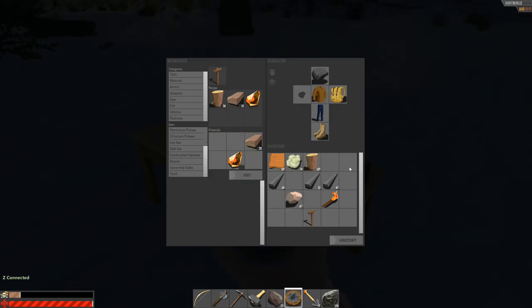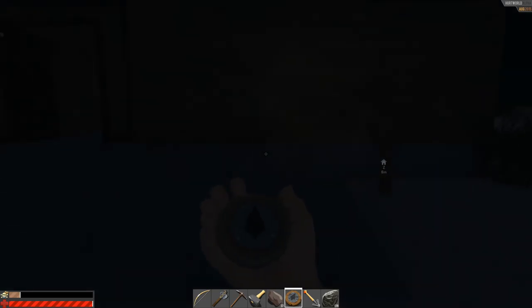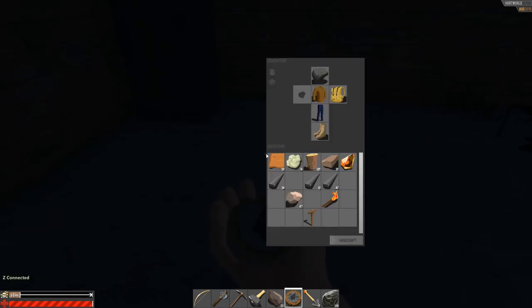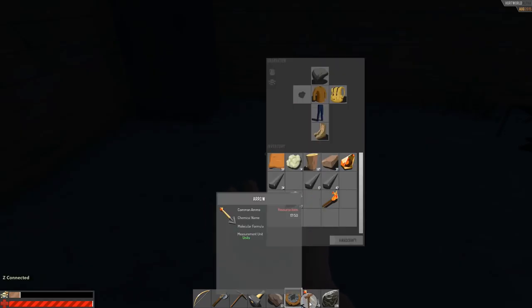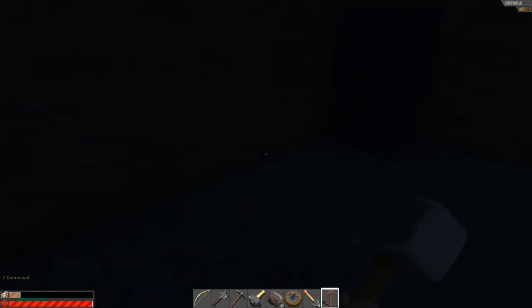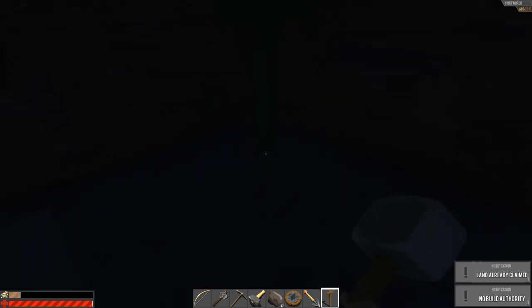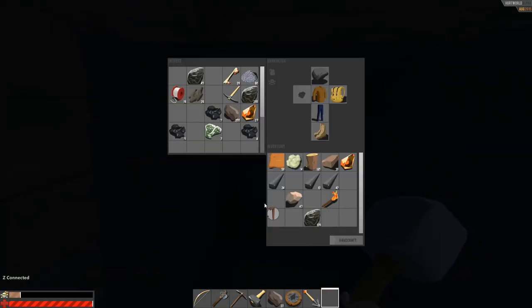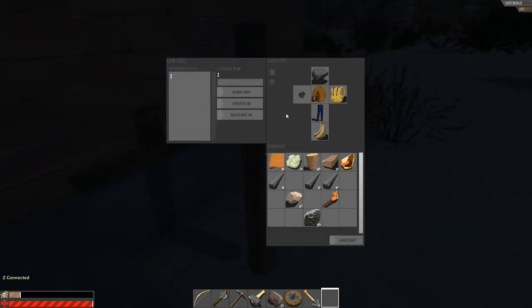I'm going to go ahead and put one in here. It shows me that I can put it on the inside. I'll go ahead and put it here. 'Land already claimed.' Okay, so it tells me I don't need to do that. That's good — I didn't know the radius and I put it outside. But you can interact with it and change the authorizations to access the stuff here.